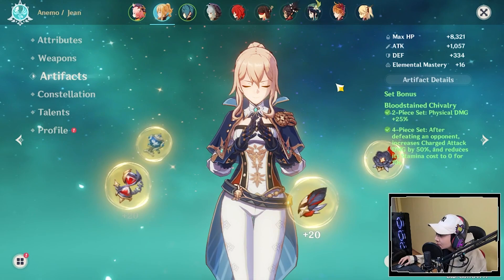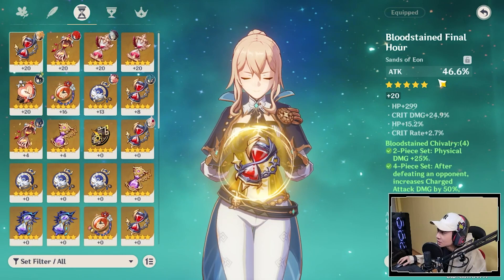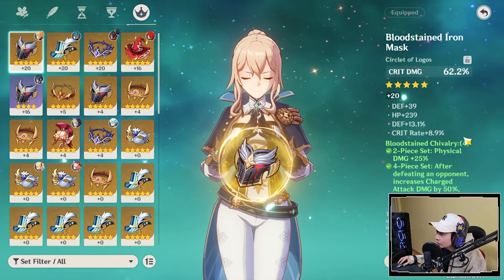For the feather, I have Attack, Crit Rate, and Attack%. For the flower, I have HP, Crit Rate, Crit Damage. For the hourglass, I have Attack, Crit Damage, and Crit Rate on it. For the hourglass, I have Physical Damage with Crit Rate on it. And for the helm, I have Crit Damage with Crit Rate on it.